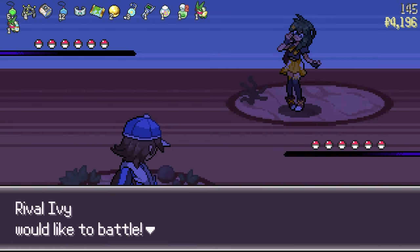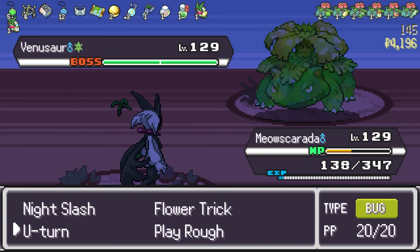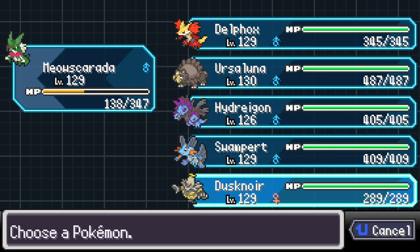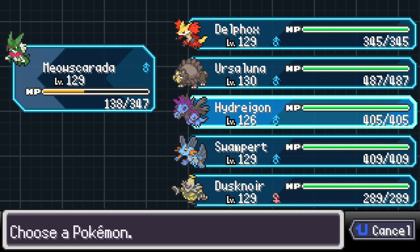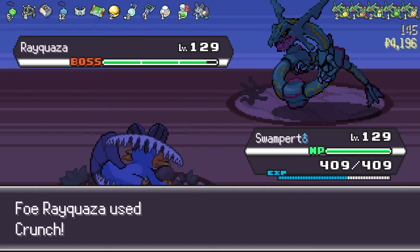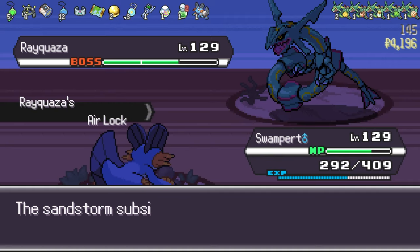No time to mince words — it is now time to fight Ivy on Floor 145. She opens with a Boss Venusaur: not only is it Terastallized, it has two stages of health. Then she brings out a Boss Rayquaza with three stages of health. If I had known I was going to fight Ivy on Floor 145, I would have made sure my whole team was fully healed. Ivy is the only one with Play Rough, a fairy move that would deal damage to this dragon-type monster. I swapped to Swampert because he has Rock Slide, which turned out to be extremely effective. I take out one stage of its health, but just when I thought I had the upper hand...